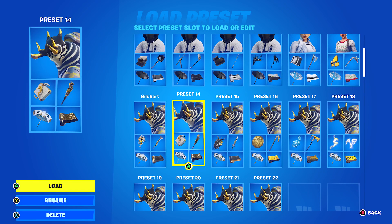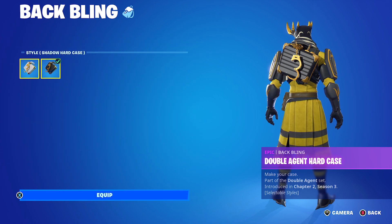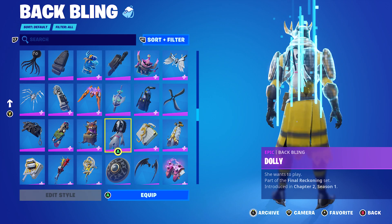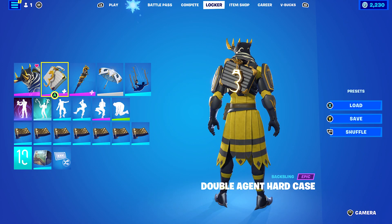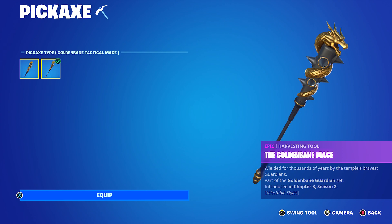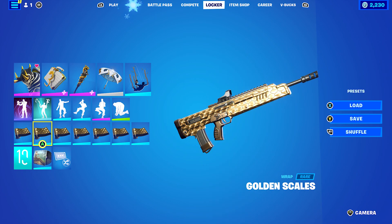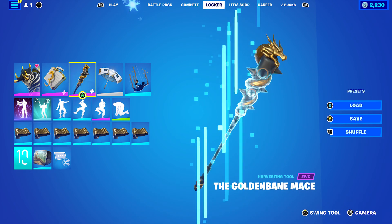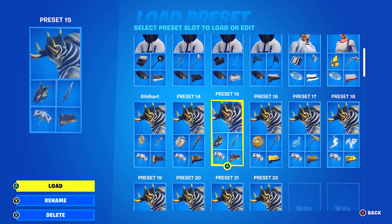Moving on to the second combo. I decided to use the Double Agent Hard Case, and I'm using the Edit style Shadow Hard Case for the black and gold look. You can also use Double Agent Ooze Unit or Double Agent Stripe if you prefer. Pickaxe is the Golden Bane Mace, using the Edit style Golden Bane Tactical Mace. The Wrap is Golden Scales — I find this wrap goes very nicely with the Golden Bane Mace, especially with the dragon on the mace itself.